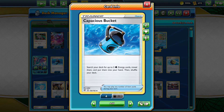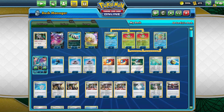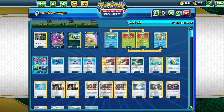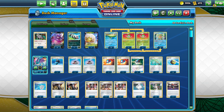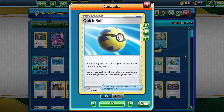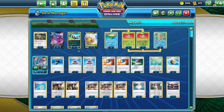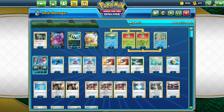We run one Capacious Bucket to get some energies, and two Evolution Incense to get the Lombre and Ludicolo. We run Great Balls to look at the top seven cards and put Pokemon into your hand, and Quick Balls — discard a card from your hand and get a basic Pokemon. Basically we can get any card in here except a few.